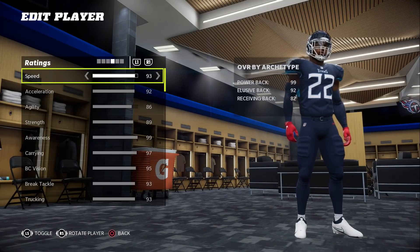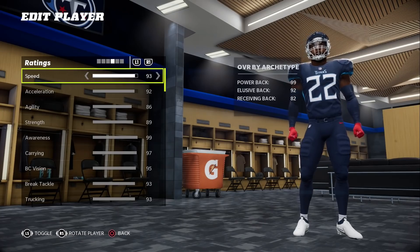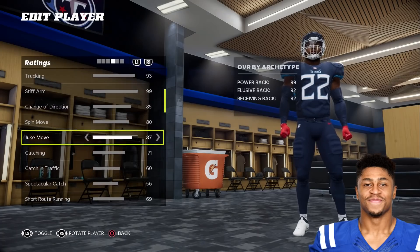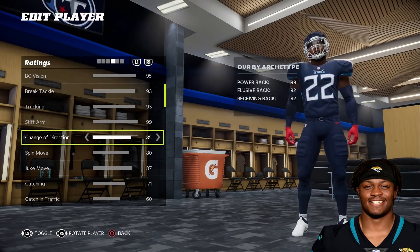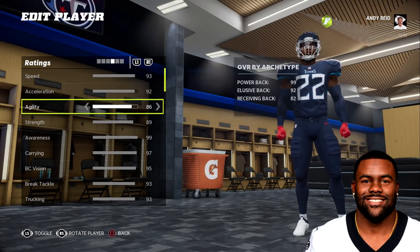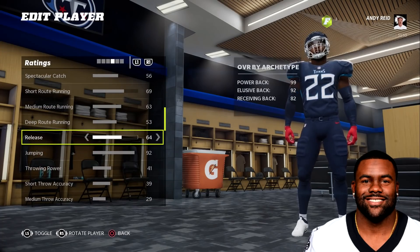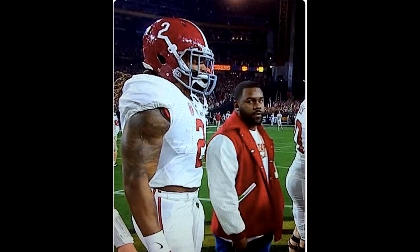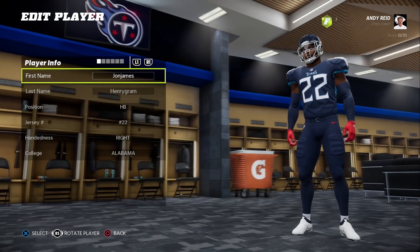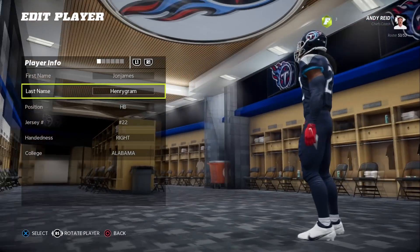I'd say it's 1A and 1B between Najee Harris and this guy. You already knew Derrick Henry was a tank — he was a 96, and now he's up to a 99. He took speed and acceleration from Jonathan Taylor, along with spin move and juke move. He took jumping and change of direction from James Robinson. Mark Ingram — I didn't know he was this good at catching — gave Henry his agility, catching, catch in traffic, spec catch, all the route running, and release. Derrick Henry's height and weight we already know. Jonathan Taylor, only 22, gave us the age. The result: another 99 overall juggernaut, 'John James Henry Graham,' leading the way for the AFC South.